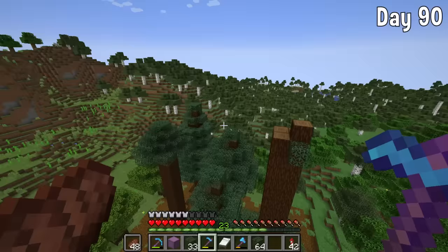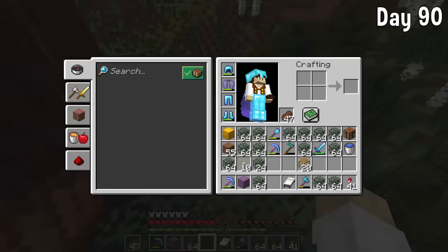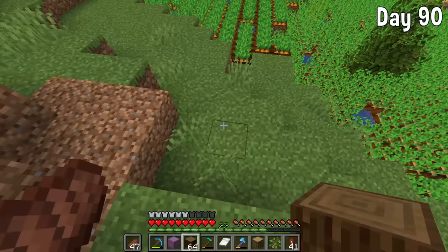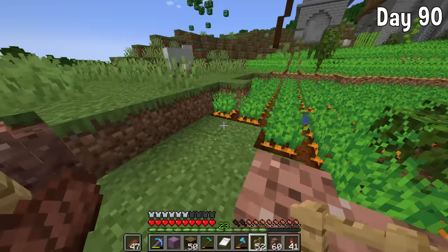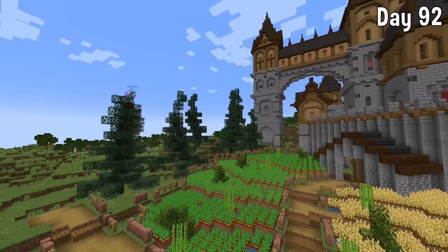I went and got some more spruce leaves until my hoe broke, and also got a load of spruce logs to add some spruce trees around the side of the base where the new tower is. I fenced it off as well. Here we have a final time-lapse showing the spruce trees being built — I feel they just make it look a little bit better than the normal vanilla oak trees before.